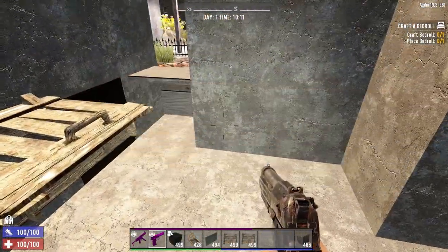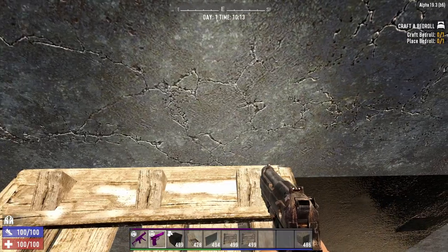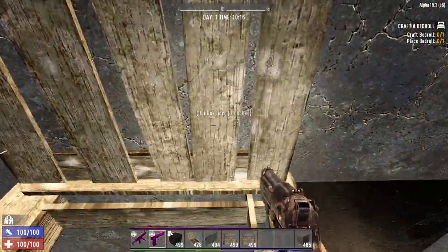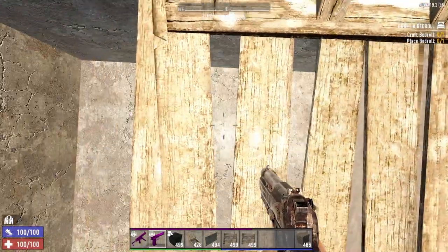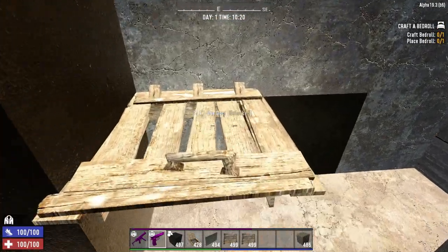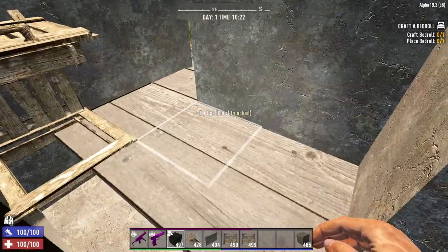This is where it gets a little tricky early game. When you open the garage door you need to be positioned just right. I need to move over slightly — it's just pushing on me. I promise you guys this works because I've done it a bunch of times, and it's shooting me up, just not quite the way I want it to.